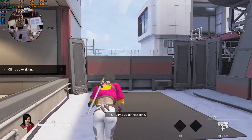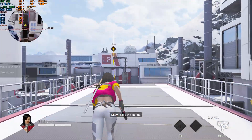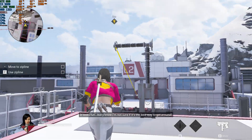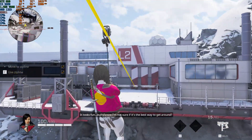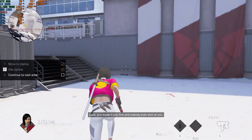Fine. Climb up to the zipline. Okay, take the zipline. It looks fun, but I'm not sure it's the best way to get around. Well... look! You made it just fine!